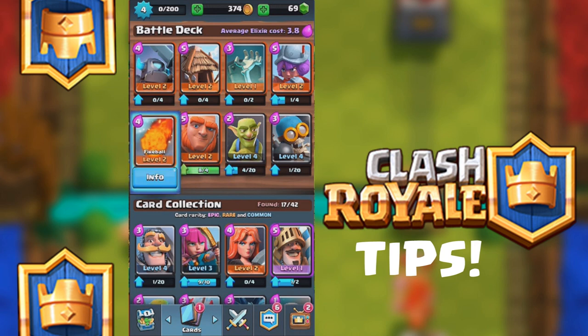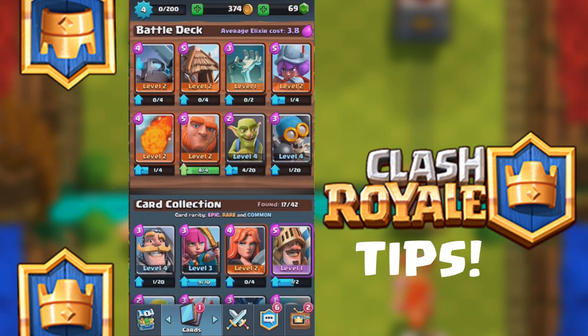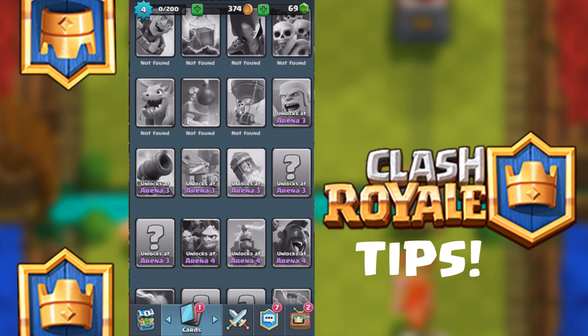I'm not going to be going over each troop and what each one does, but we're just going to go over some basics. There's aerial attacks, there's a fireball, there's some arrows you can place down. There are huts — huts will generate goblins or skeletons. You'll place the hut down and it'll generate one troop every second or so. There are flying troops like the minion and the baby dragon.